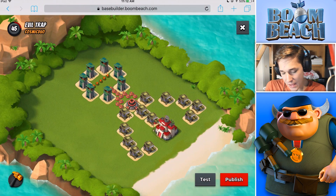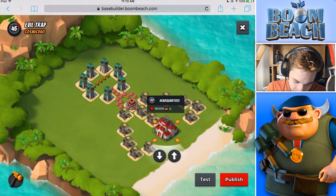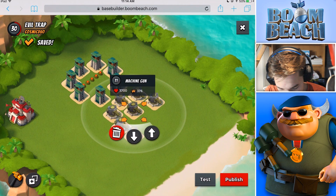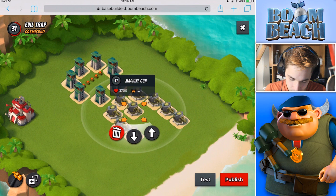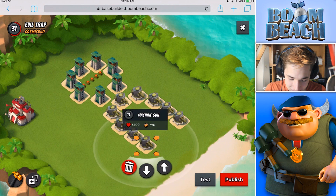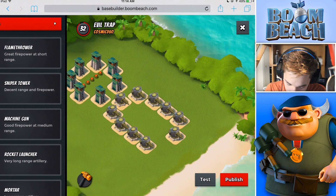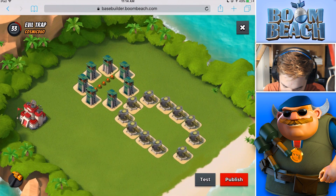It looks so stupid, guys. I have a problem — it doesn't look like a troop at all. I don't know what to do. Okay, I cannot do this. I'm gonna add some sort of body here. It's gonna be a very, very small body because I've made my head so freaking big. And his legs are non-existent. Maybe not the most efficient troop — hopefully he's on Blackguard's side, not our side, because I would not want this terrible troop on my side fighting.